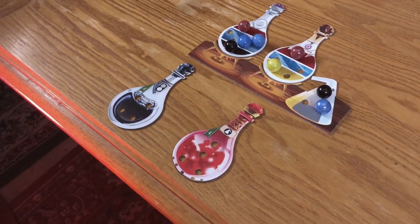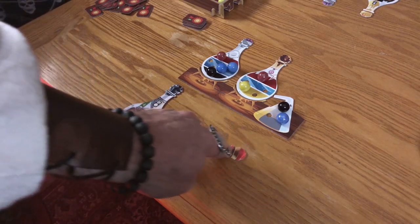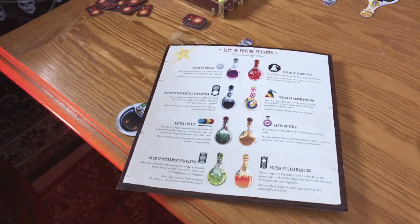Another thing you may choose to do is use a potion you've completed. Turn the potion upside down so it looks like a light bulb, and activate its effect. The back of the book gives you the lowdown on what these brews do. You'll want to keep this handy.